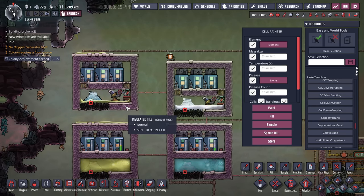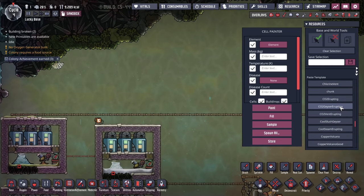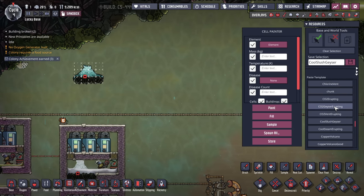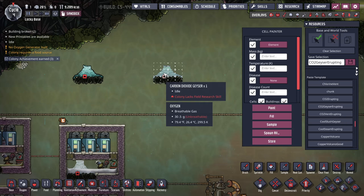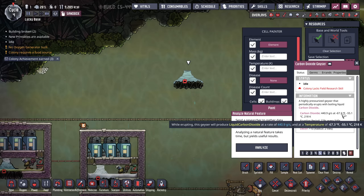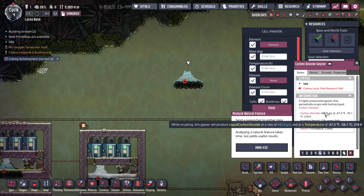Let's get one out of the way that's really not very useful — the carbon dioxide geyser. This produces carbon dioxide at negative 67°F or negative 55°C. There are so many caveats to this that it's crazy — it produces hardly any carbon dioxide, so even if you wanted to use it for cooling it's barely worth it.